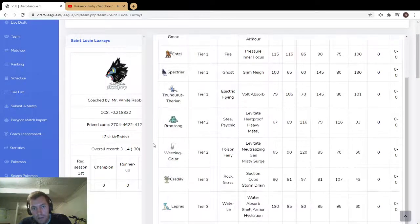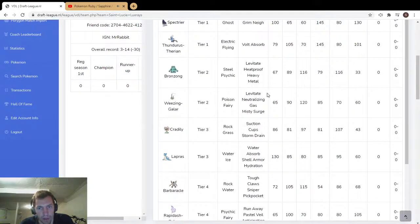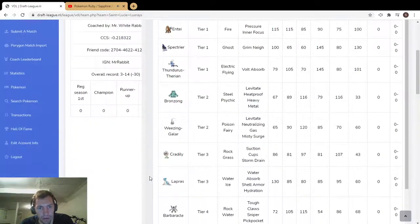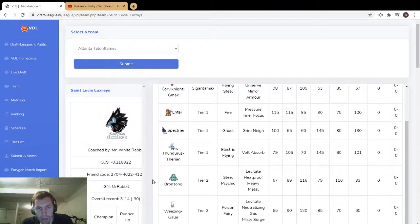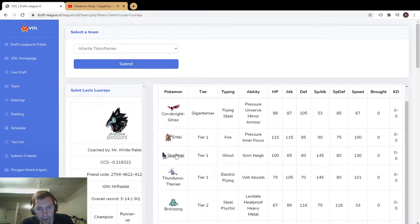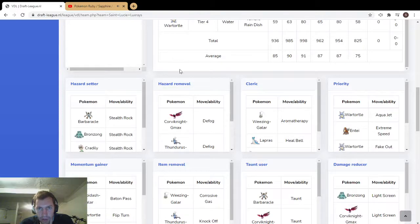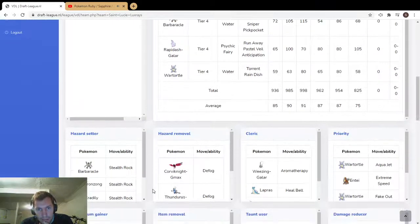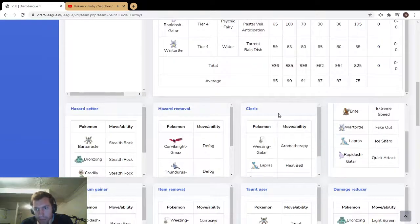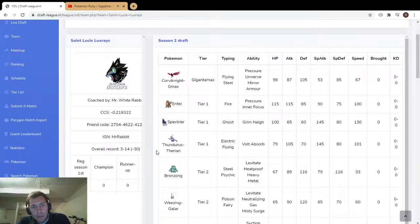Corvinite doesn't get affected by terrain so Misty Terrain isn't as useful there. Entei's weak to Ground so you could consider Levitate on Wheezing. I've seen Ember weakness policy stuff — you could do that with Entei on Corvinite. Aqua Jet weakness policy stuff with Entei, Surf stuff with Credelia or Lapras or Wartortle, and Ice Shard weakness policy stuff with Thunderous.